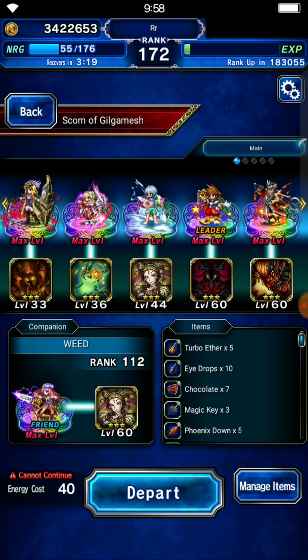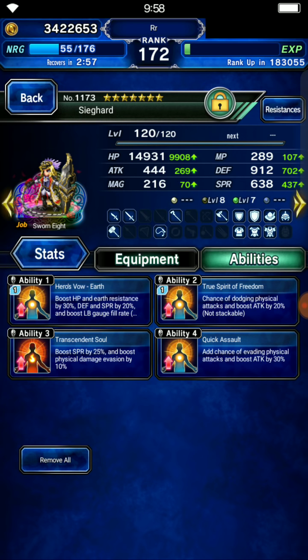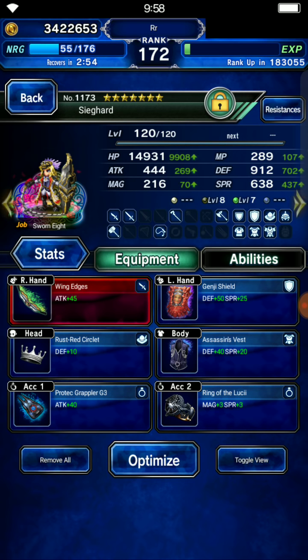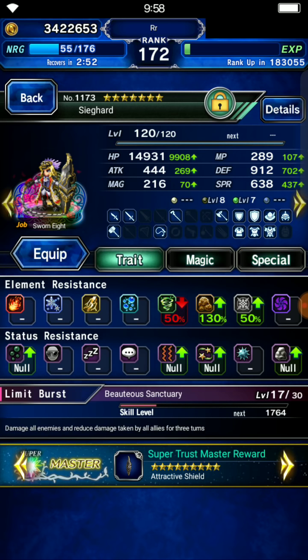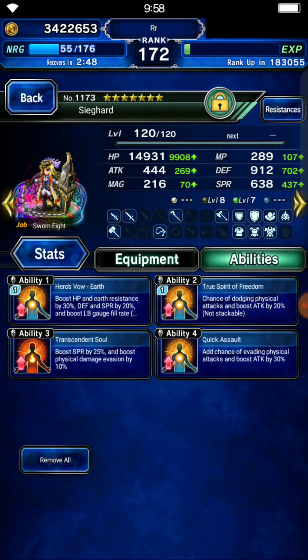The most important thing to remember about the Gilgamesh trial is that he hits really hard with fixed attacks, which means there will be attacks that cannot be covered — and yet there are still attacks that must be covered, those being physical attacks. So I'm bringing a unit with full evade, some 50% light resist, and death immune.